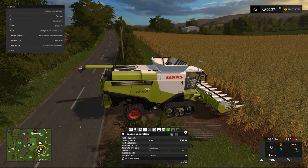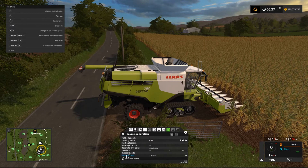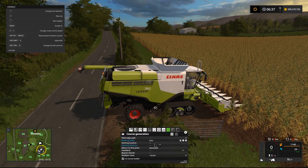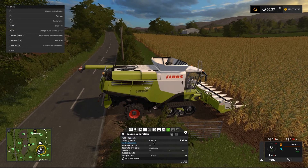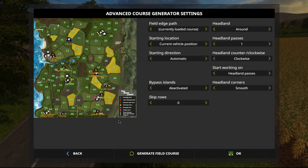There's no course preload in the managed courses area. We don't need to worry about any of these settings. All we're going to do is come straight up here to the course generation area. Now, all this stuff in here is as per the last couple of builds — things like bypass islands, which is a relatively new addition, and multiple tools, which we'll get to a little bit later. What is new is this button here: the advanced course generator settings. So we're going to head in there, and it brings up this.